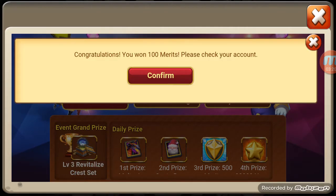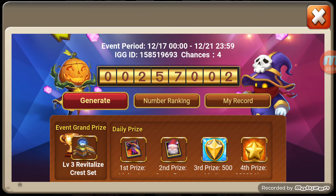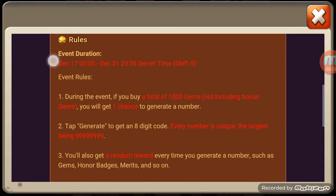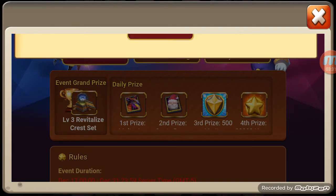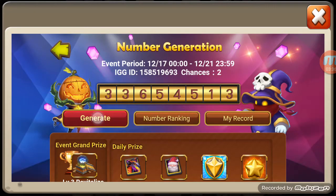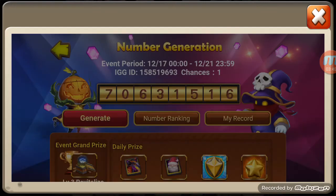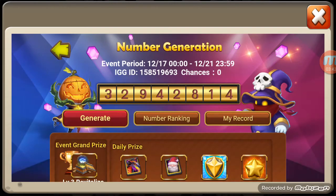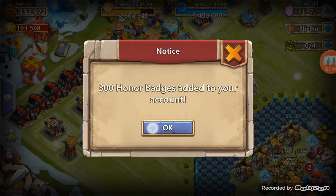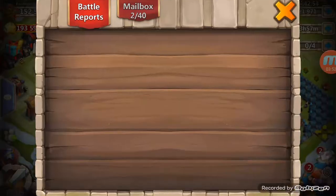Seven more chances and I haven't even rolled any high numbers here — they're all low. I wonder if you can win a prize for the lowest number. Oh there we go — more merits, more shards, gems — always love the gems and shards. All right, let's go get some of this stuff: merits, merits, all kinds of stuff. All kinds of rewards, and today was a good day to get that.